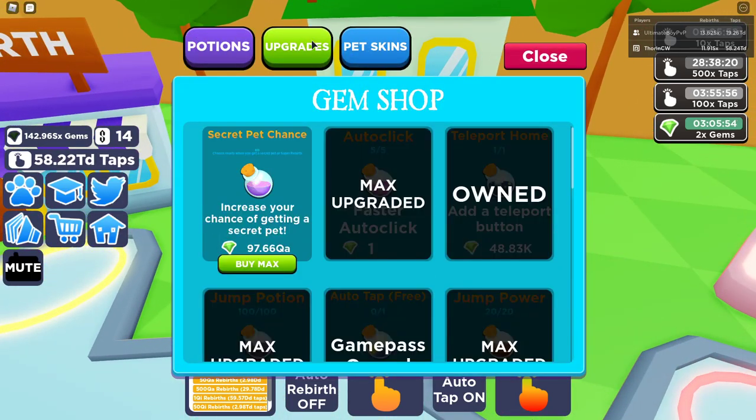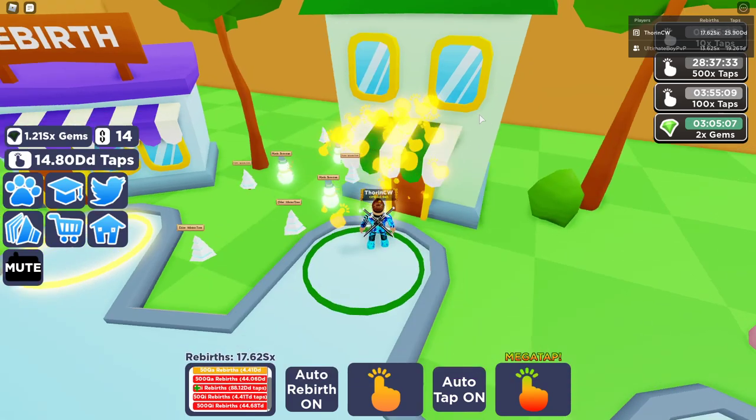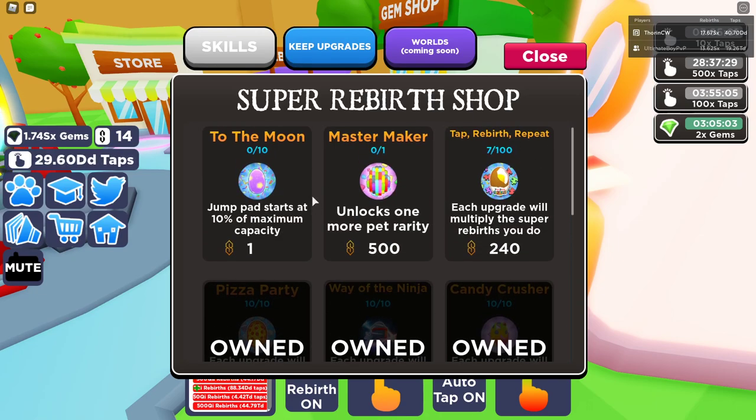So it says they've released some new gem upgrades. Secret pet chance times zero - the chance resets when you get a secret pet on a super rebirth - increases your chance of getting a secret pet, and it costs 97.66 QA. It looks like it's going to cost quite a bit to buy. I've got times 20.7 at the moment - let's see if we can get a bit more; it goes up to 20.8K, so it only goes up slightly.